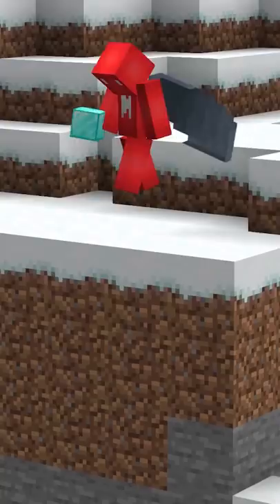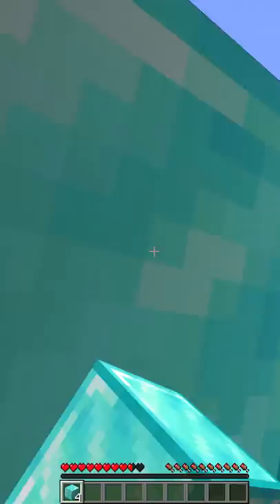Elytras are great for flying, but hovering not so much, which unfortunately makes these really impractical for any kind of precise action like building or mining. But if you're looking to keep the precision of pillaring or bridging without leaving anything behind, then scaffolding could do the trick.